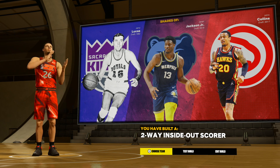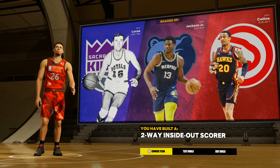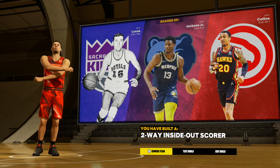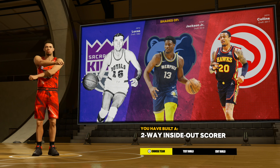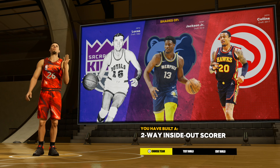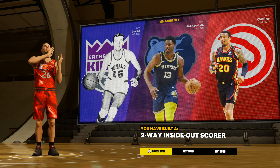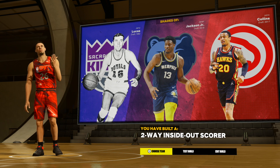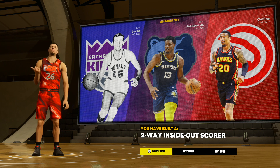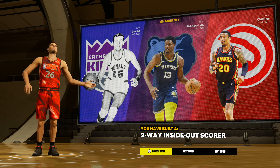Those are the best badges for this build. My boy Mar goes crazy with it — people struggle defending him because he's always popping, always slipping, doing everything. The center on the other team just looks confused. This is a great build for people who love inside centers and also like to pop. If you enjoyed the video, hit like and subscribe — more builds, jump shots, and gameplay videos are coming soon. I'm grinding this year. Peace.